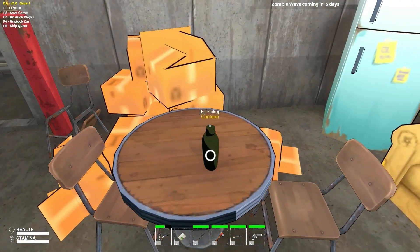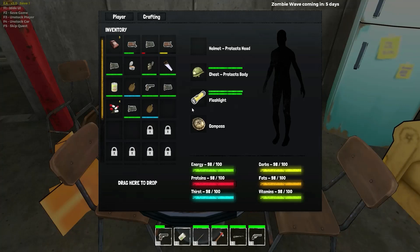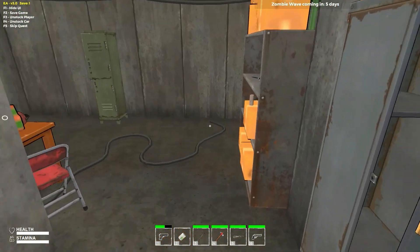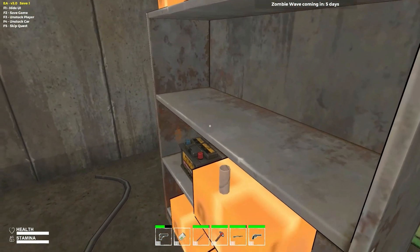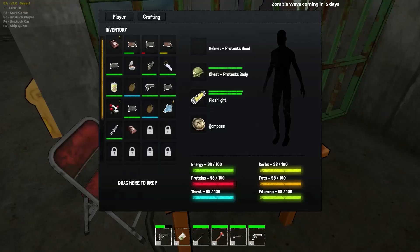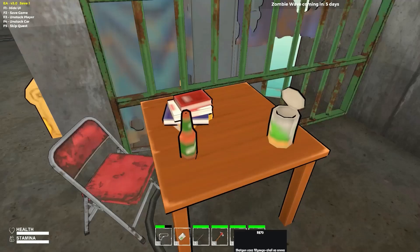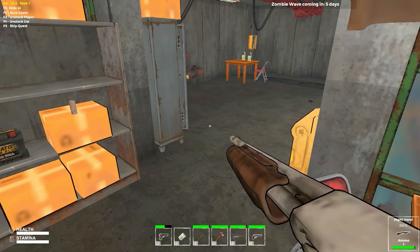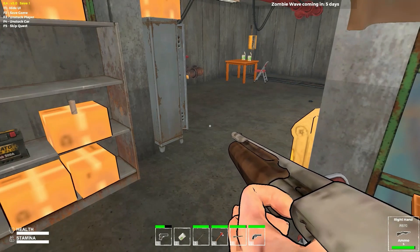I got a canteen — actually two canteens full of water. There's cloth, I'll take that, I know that was important last time. I have a knife, another med kit — four med kits total, my inventory is already full. They started me with a handsaw, and I've already got a shotgun. Let me reload that. I've got bandages and it looks like I got a spear already.